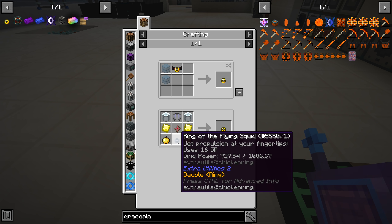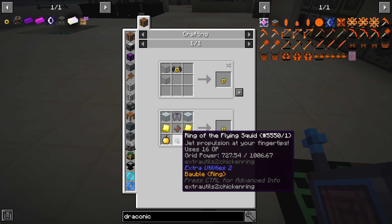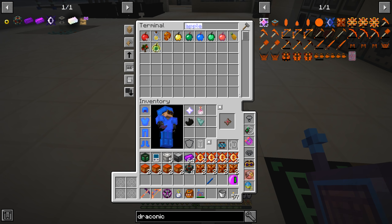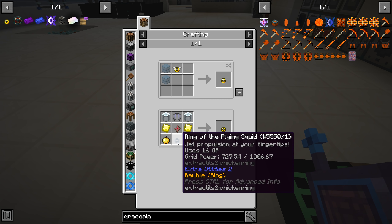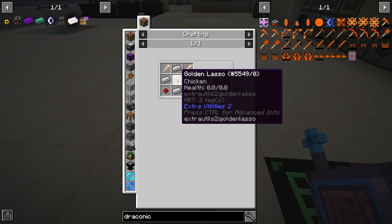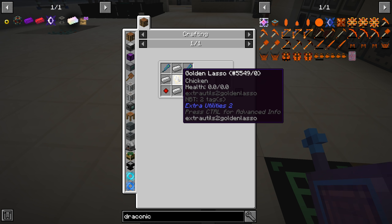We have enough now. We also needed a chicken wing ring or ring of the flying squid, and then ender stars. I don't think we have any ender stars — oh, we have ten, so we don't have to craft those. So now the only thing is the chicken wing ring or the ring of the flying squid. That requires a chicken and a golden lasso, which is very simple for us to do.